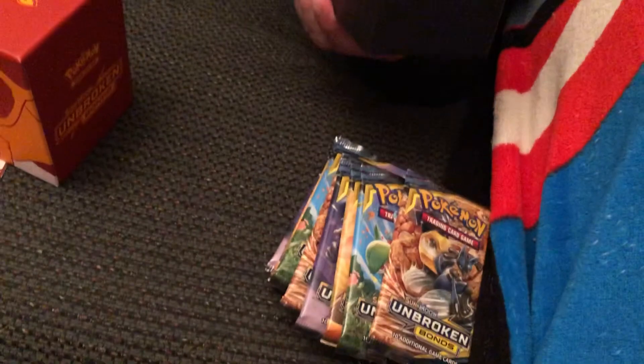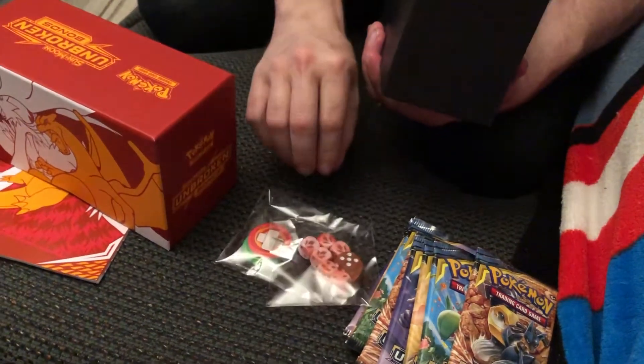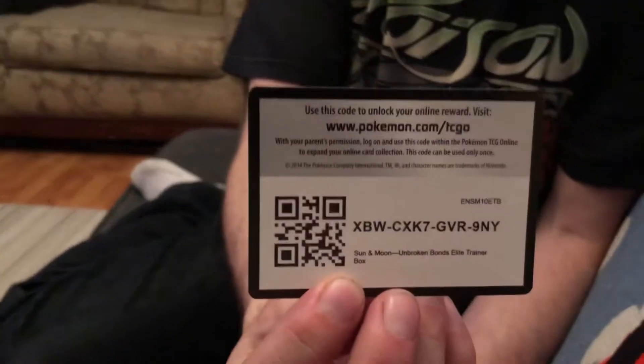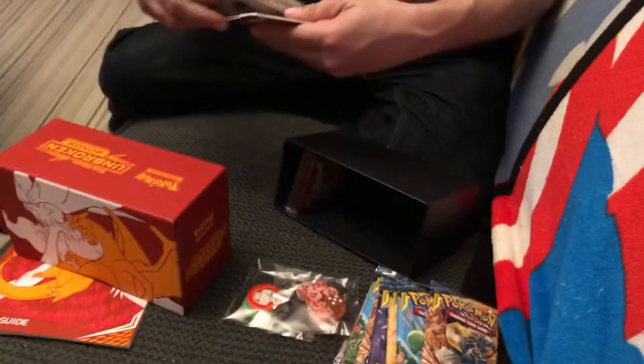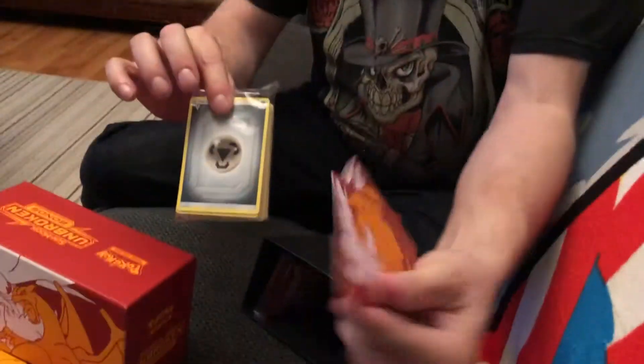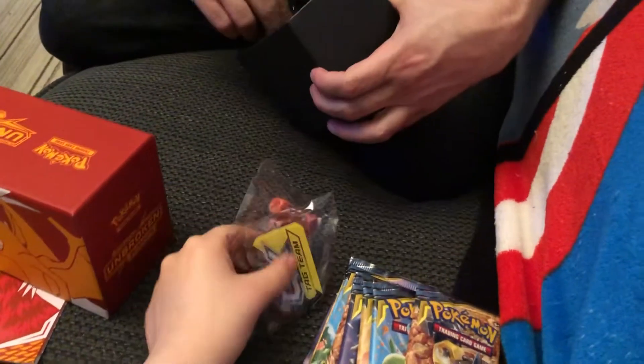There's our cards, there's our dice counters. There's our first coat of the night. There's all the energy you get, and there's our dividers in this one — we need a Charizard and Reshiram divider. There's the sleeves.